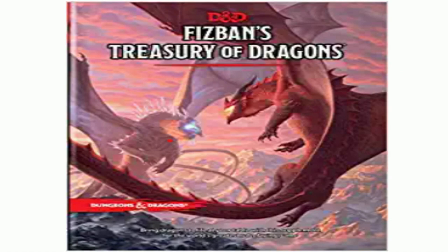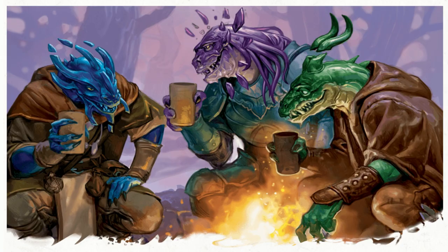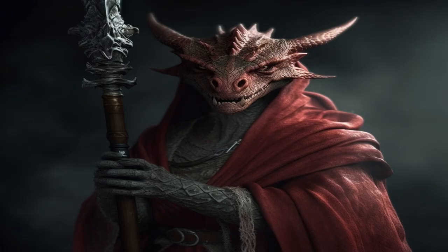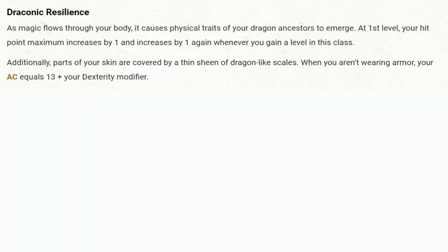If you don't like the Player's Handbook Dragonborn, there are three different Dragonborn races in Fizban's Treasury of Dragons: the Chromatic Dragonborn, Gem Dragonborn, and Metallic Dragonborn. All three of these Dragonborn variants have excellent race abilities that work well with the Draconic Bloodline Sorcerer. Switching gears to the Draconic Bloodline Sorcerer — at first level, you choose your dragon ancestor, which decides the damage type for your future abilities.